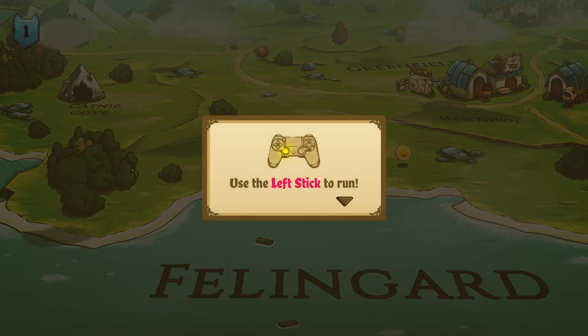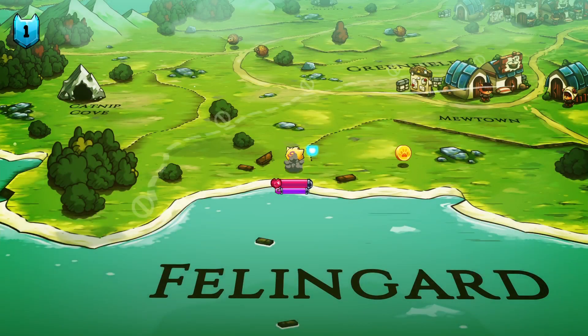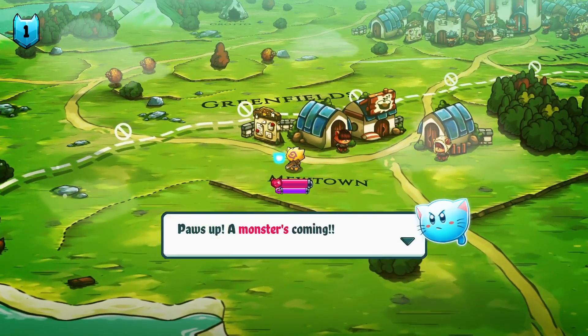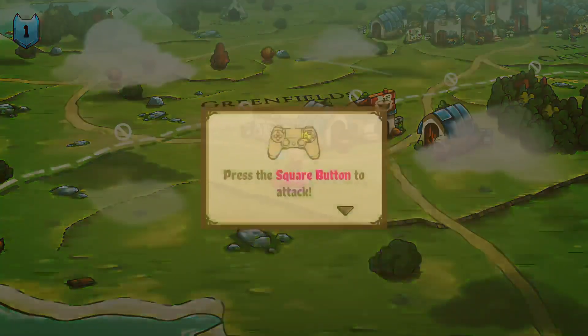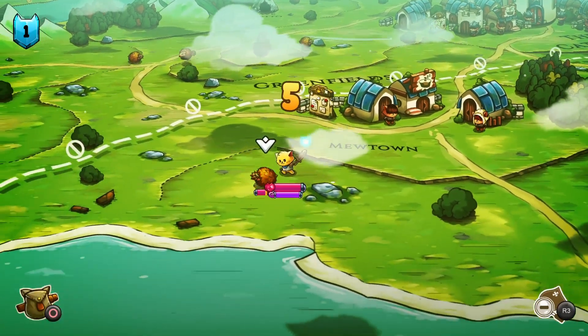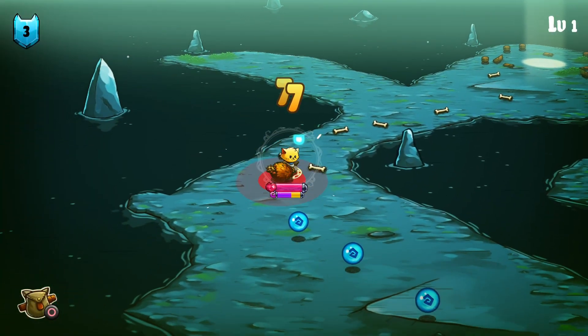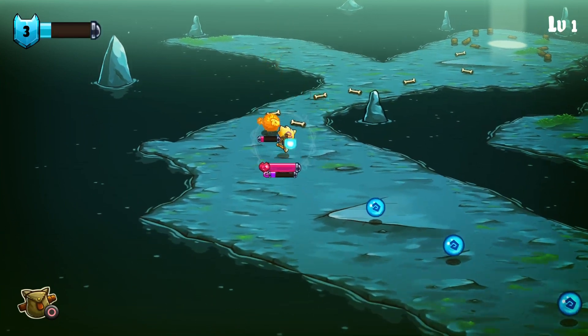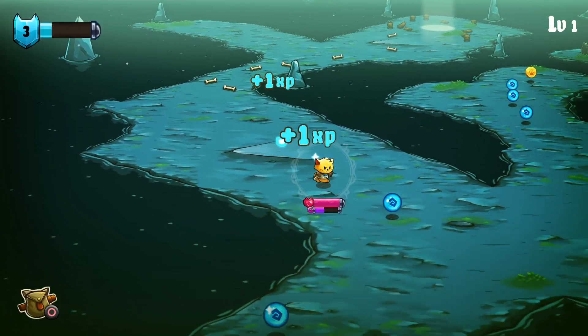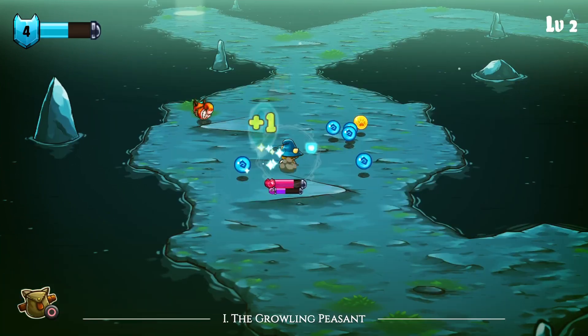Cat Quest's controls do a good job of reminding you of other beat-em-up RPGs in the genre, such as Castle Crashers or Dragon's Crown, but have room to breathe all their own being in the massive open world Cat Quest is set in. Controls are quick to pick up and easy to initiate, and I personally never found myself stumbling or pressing the wrong buttons in the middle of a fight. Movement also feels smooth and responsive, which is a great thing considering how fast AoEs can pop off.